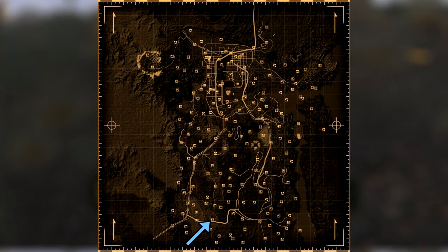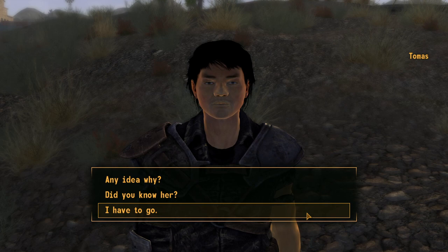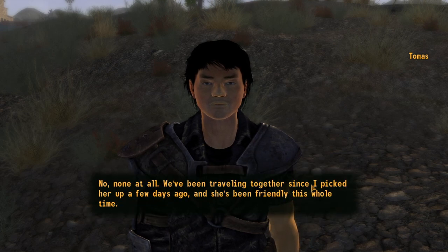If you're travelling near Nipton, you will see the random encounter of Thomas and Jacqueline. Between the two of them, you can walk away with an additional 9 star bottle caps.